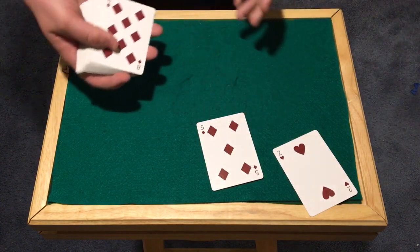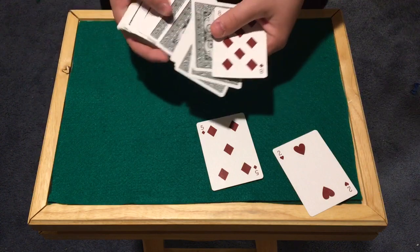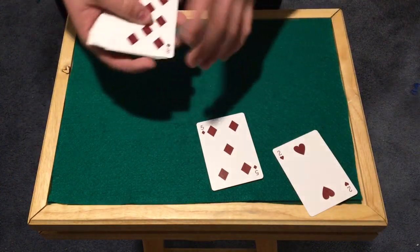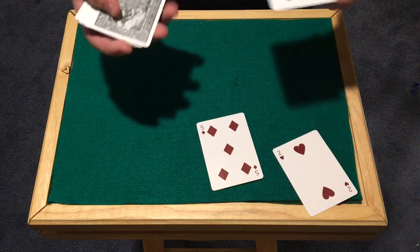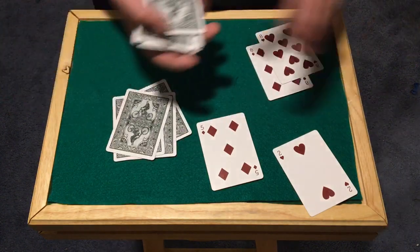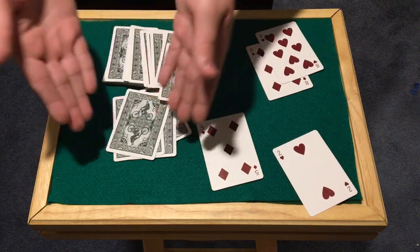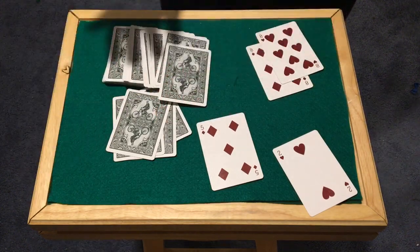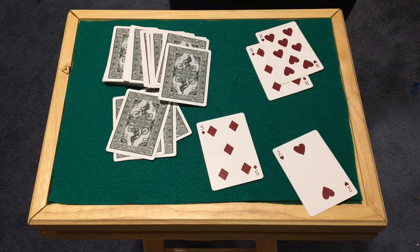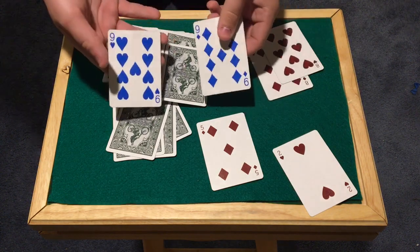The cool thing about this trick is after you're done, you just re-separate the cards — all the even cards will be face up on one side and all the odd cards on the other — and you can simply do the trick again. That is the trick, guys. Thank you so much for watching, we hope you enjoyed, and this is Card Shuffler 99 — peace out.